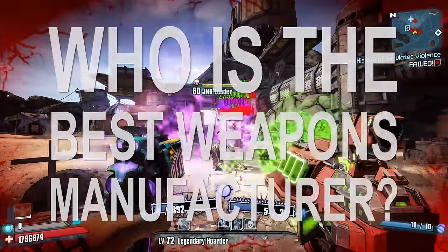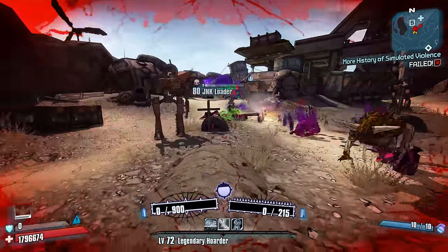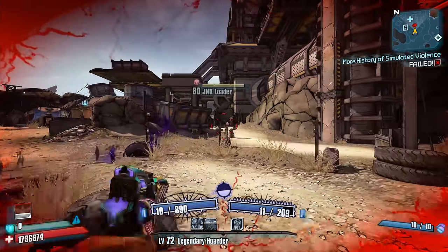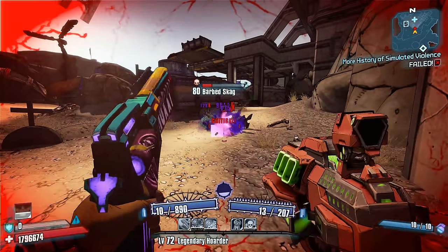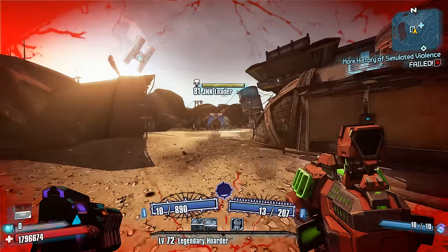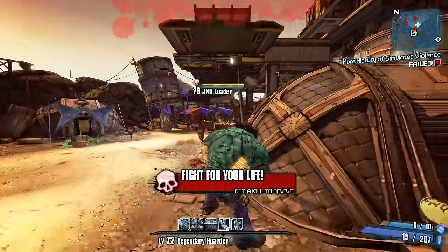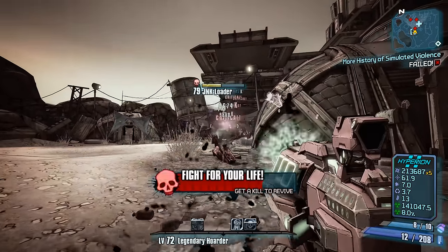Now, you also may be wondering, who is the best weapons manufacturer? Well, this question is a lot tougher to answer. However, if I did have to pick one, I'd probably pick either Hyperion or Vladof, leaning more in favor of Hyperion. In my opinion, Hyperion has a tendency to make really good weapons aside from sniper rifles, and unique Hyperion pistols, shotguns, and SMGs are consistently among some of the best weapons in Borderlands 2. Think about it: you've got the Bitch, the Fibber, the Lady Fist, the Slow Hand, the Interfacer, the Conference Call, the Butcher, and even the Morningstar, which is pretty good. Overall, Hyperion weapons are excellent.